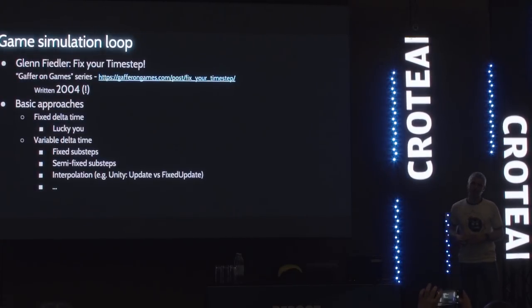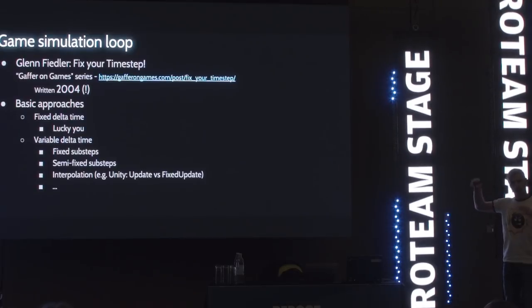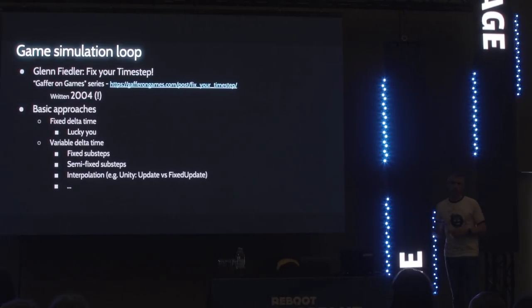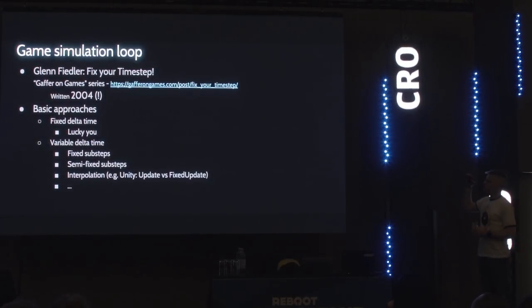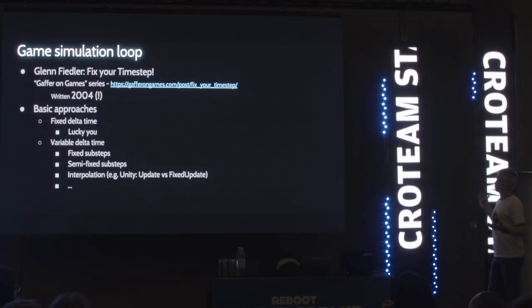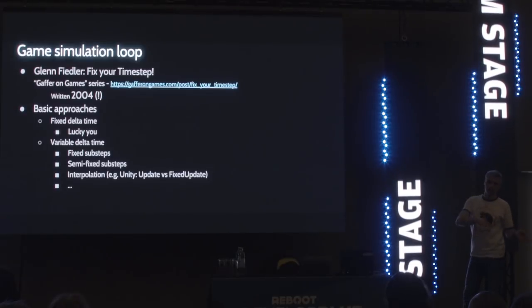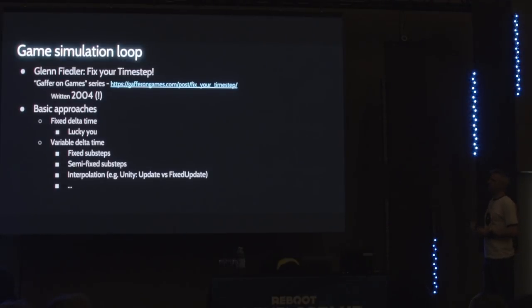Especially if you're an indie developer using Unity or Unreal, or even if you have your own engine, you have to be aware of how these things work to be able to interpret what's happening. There's a really nice article by Glenn Fiedler that was done a long time ago — all of that still stands, and all of the games use some of those techniques. The basic approach is: if you're lucky enough to guarantee that for all of your target hardware you're going to be running at 60 FPS with a very large margin, then everything is going to be fine. But if you have to account for dropping to 30 — maybe some people have slower machines, maybe some scenes are more complex — then you have to adapt your framing between 30 or 60 frames per second, and that's when it gets complicated.